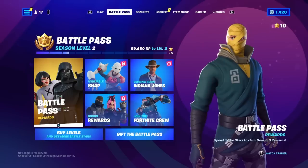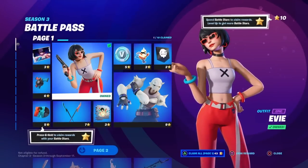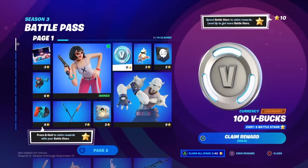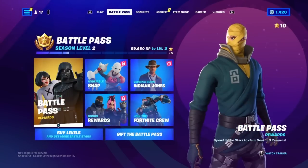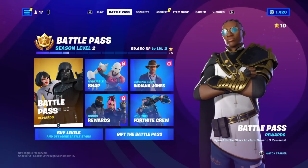For the first method, scroll all the way to the left tab and go to battle pass. In the battle pass, if you don't buy the battle pass, you get 300 V-Bucks every season that you can get for free by leveling up. Just do daily quests and stuff to level up and get yourself free V-Bucks legitimately. If you have the battle pass, you can get like 1,200 free V-Bucks, but if you want completely free V-Bucks, you get 300.